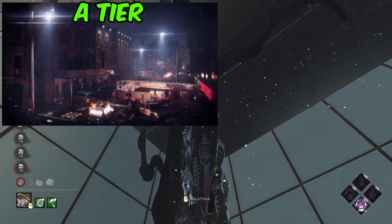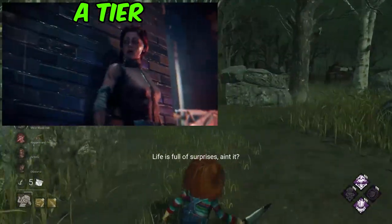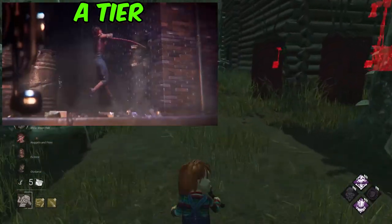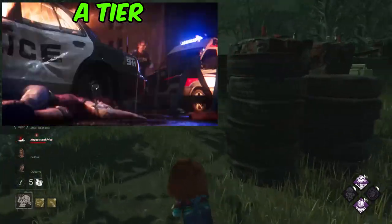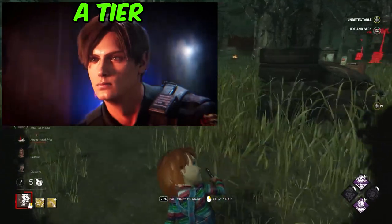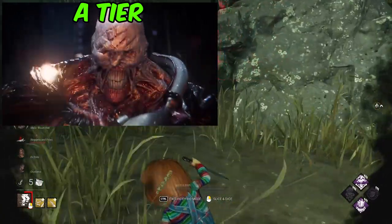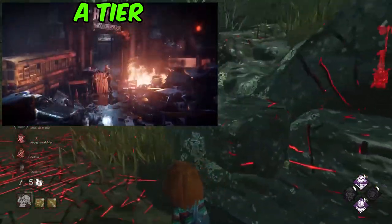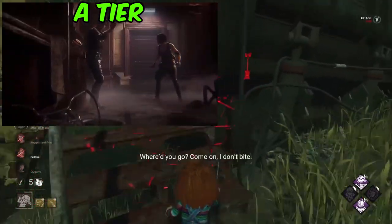Nemesis and the first Resident Evil chapter in Dead by Daylight is next up. I think they did such a good job of showing the threat of Nemesis in this trailer — basically killing Meg within the trailer — and then introducing Jill, Leon, Claire, and Chris all in one trailer, as well as revealing there were going to be legendary sets and all four characters could be playable. I think they did a very good job giving everybody a little bit of airtime, just the right amount, without it being too much or hindered by the lack of voice actors. I love the way the map looked — RPD inside and the courtyard outside where Meg initially gets found — and you can tell they really took a step up in this era of Dead by Daylight.